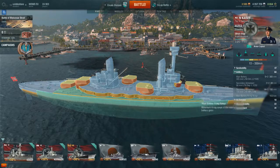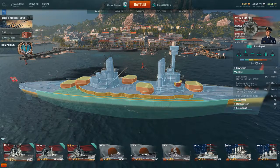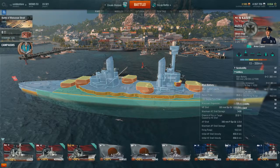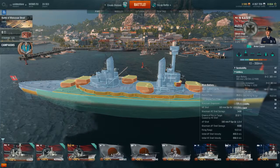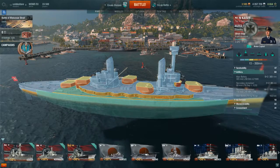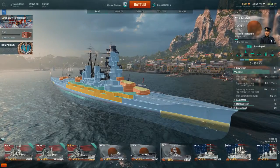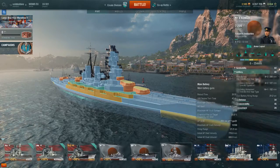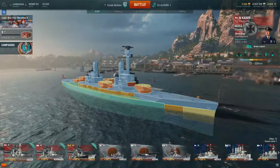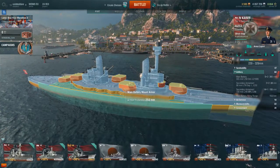The main disadvantage of these guns is their turning rate, which is absolutely awful - 60 seconds for a 180-degree turn. Comparing that to the Kongo, which has even bigger guns and only takes 47.4 seconds to turn. So the Kaiser does not have good turning speed on its guns, and that is probably its main disadvantage.